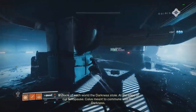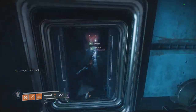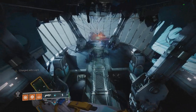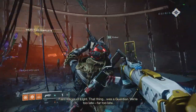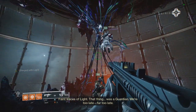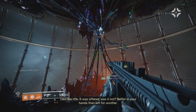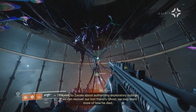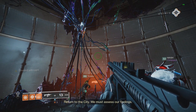In place of each world the darkness stole, at the edge of our heliopods, Calus meant to commune with the darkness. Yo, I've been here before. Who is that, bro? That thing was a guardian. Way too late. Far too late. Take the rifle - it was offered, was it not? Better in your hands than left for another. I'll speak to Savala about authorizing exploratory outings. If we can recover our lost friend's ghost, you may learn more of how he died. Return to the city. We must assess our findings.